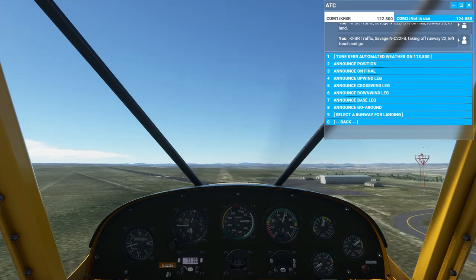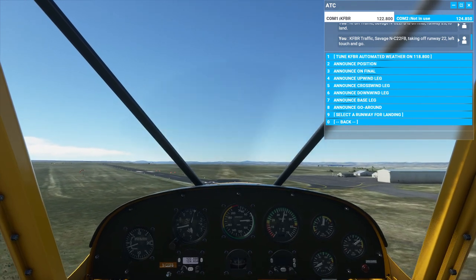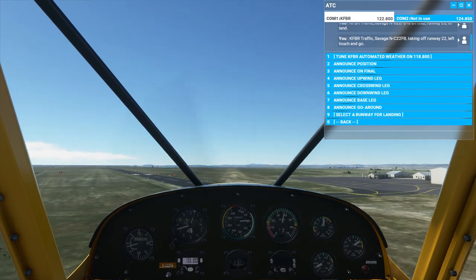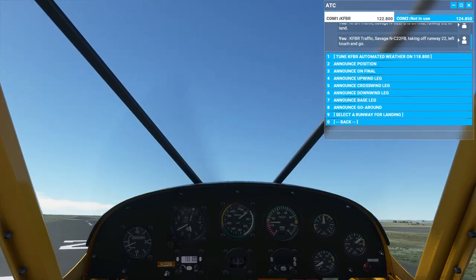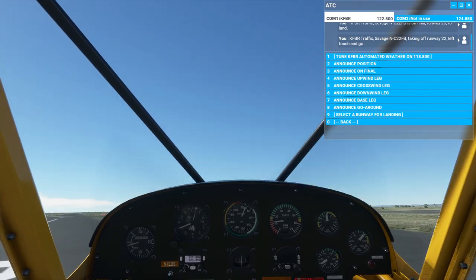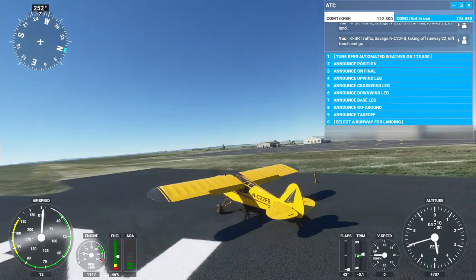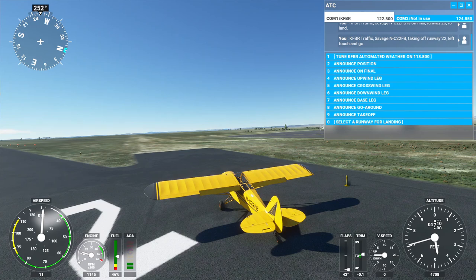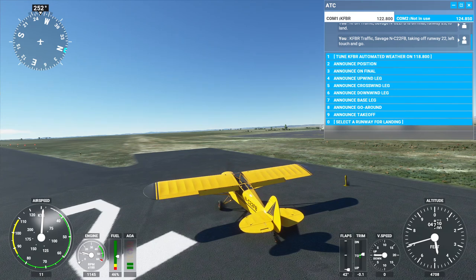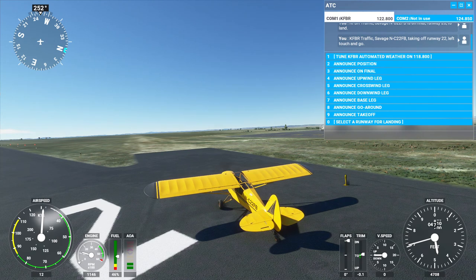We want to touch down with all three wheels at the same time. This plane's fun! I just did a ridiculous flare, and since we still had tons of lift from the wind blowing straight at us, it just kind of gently set us onto the ground. That was actually a really dangerous landing — we could have just fallen out of the sky a lot harder — but it was just like a graceful set down on the ground.